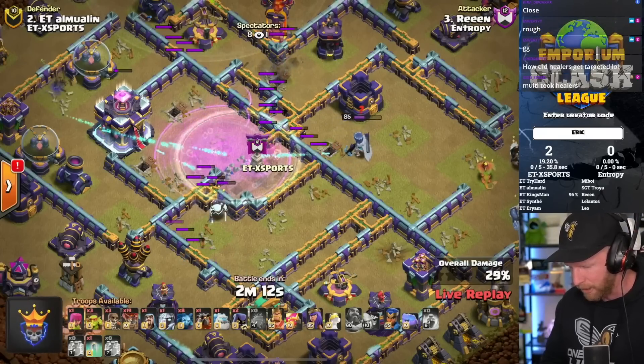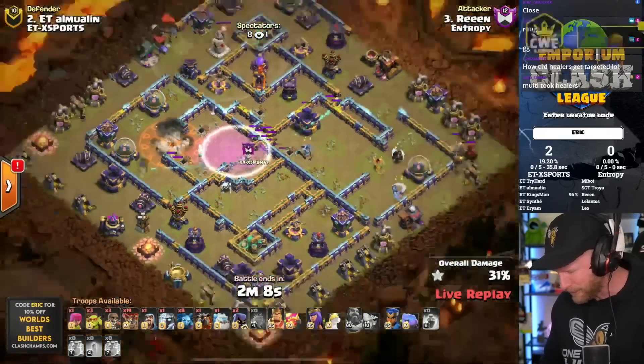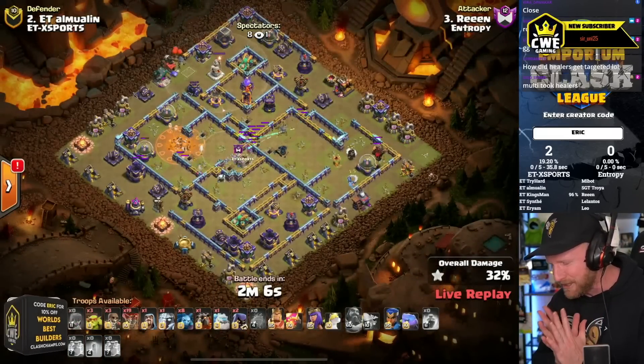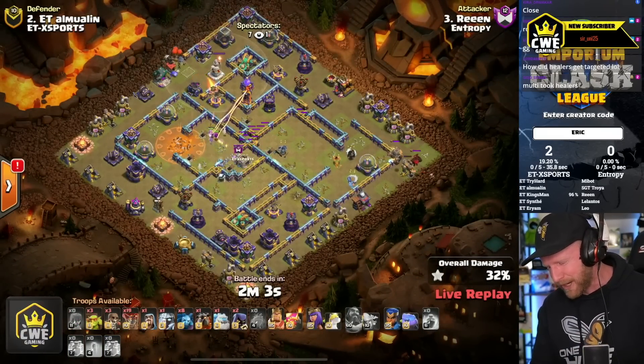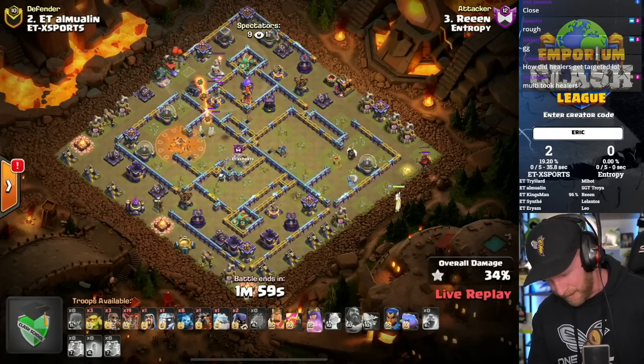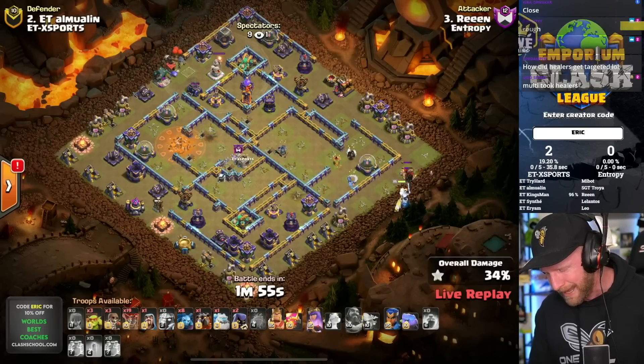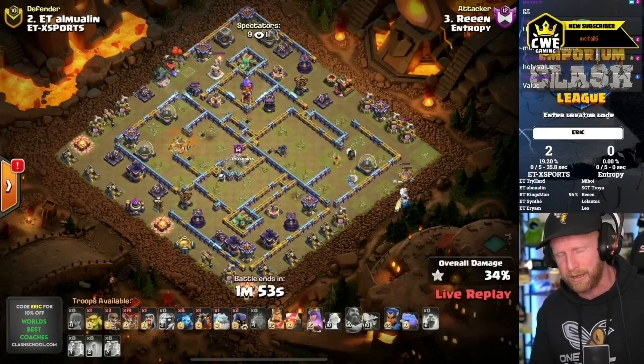He's got damage onto the Town Hall and will secure it. He got the Queen, he got the Road Champion - there's nothing left in this base. The Super Archers have completely gutted it. But he's not out of this yet, because there's still a Rage Tower with a lot of defenses in the top corner, and that's a very scary area of the base.